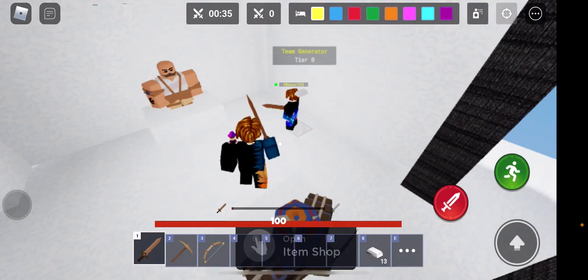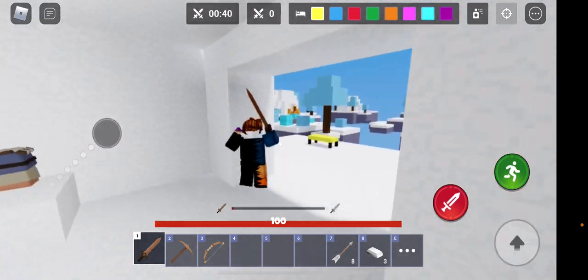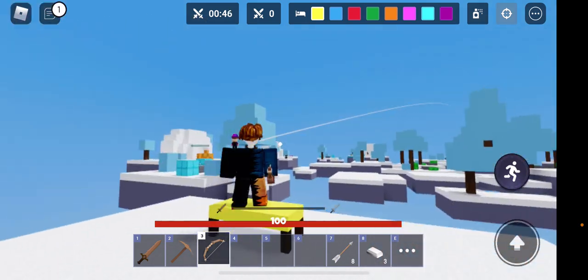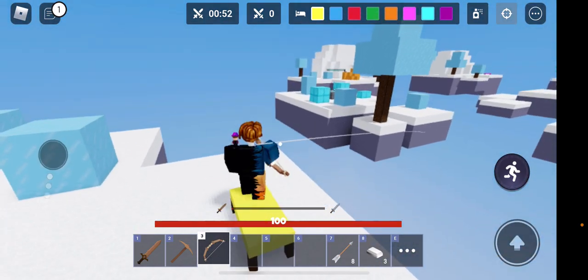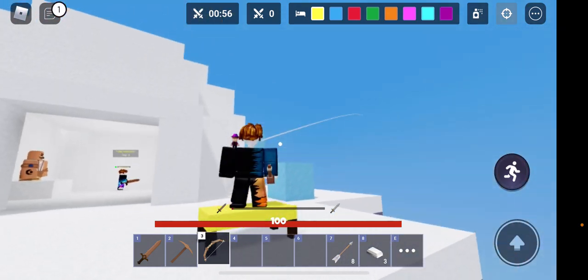Now I can buy a gold bow. So if you guys have a bow, you want to move it like this — you want to move it with your thumb. If you're a PC player, I don't really know, but I'll try to find out.